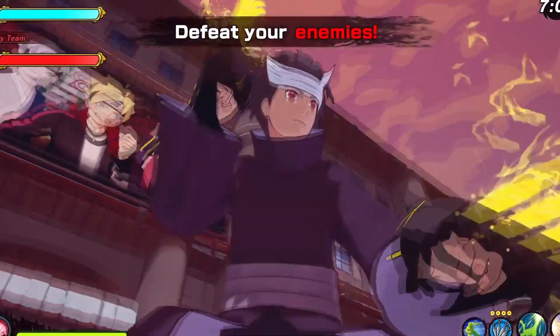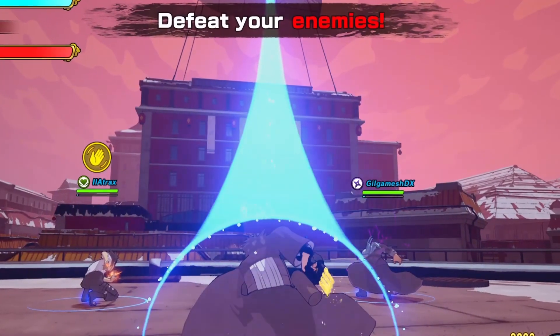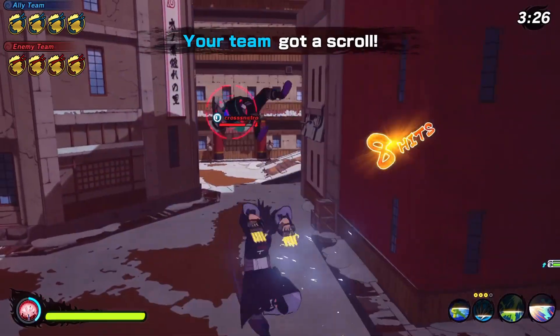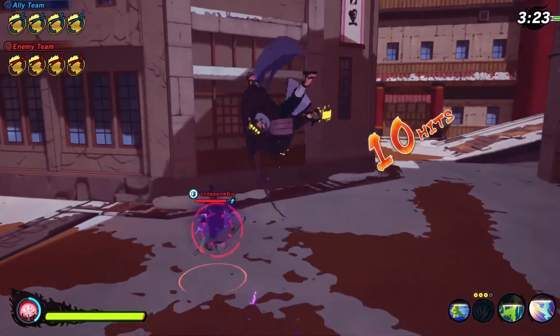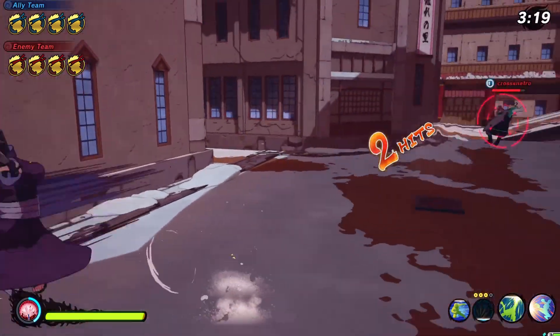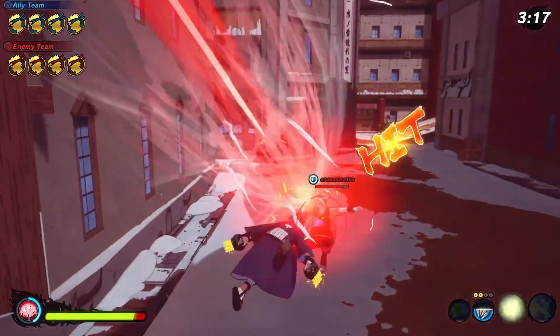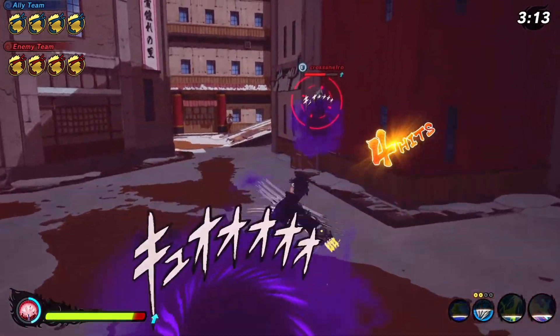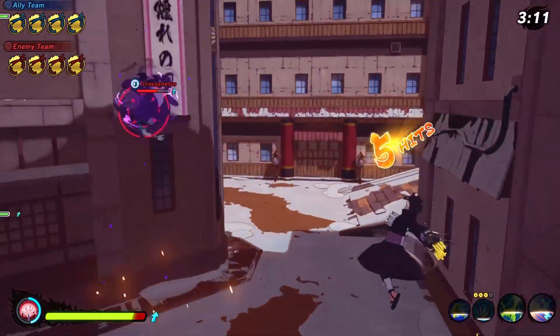They also added vertical jumping, which you can do by just holding the R2 button and it'll take you straight up. It's taken a little bit to get used to because as long as we've been playing the game, it's ingrained in your head that holding R2 moves you forward. Now we move directly up sometimes instead, and this is really good for dodging and coming straight back down to pop a jutsu or an ultimate on somebody.